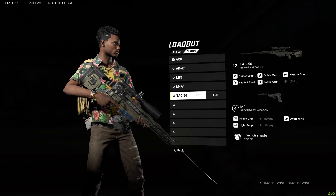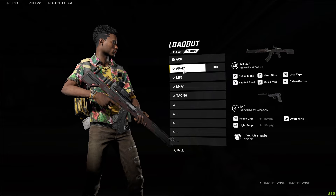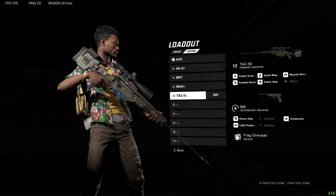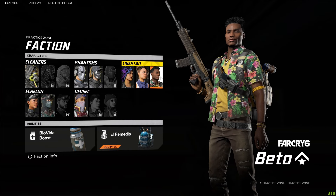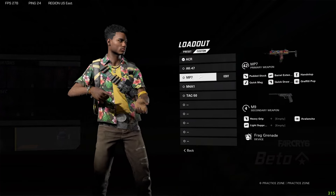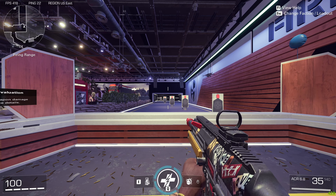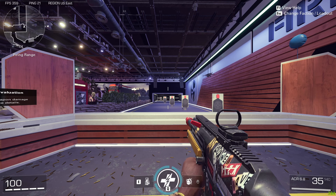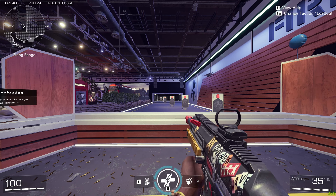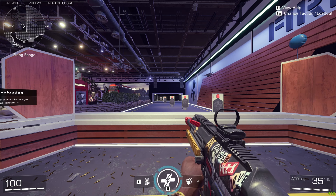That's going to be the top five best loadouts within XDefiant currently: the ACR 6.8, AK-47, MP7, M4A1, and TAC 50. For the faction you're going to want to use the Libertad faction with the El Ramado ability. I hope you guys enjoyed this video and learned something. If you did enjoy it, please give it a like and subscribe to the channel for more content like this. Have a great rest of your day — bye guys!